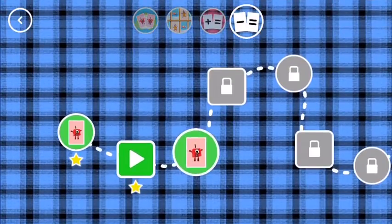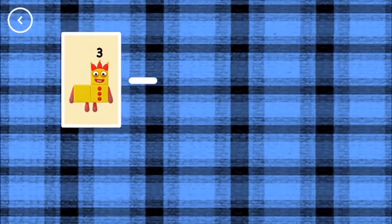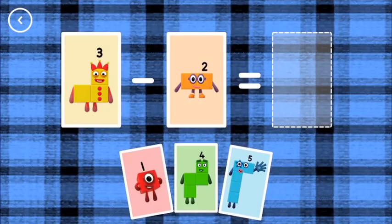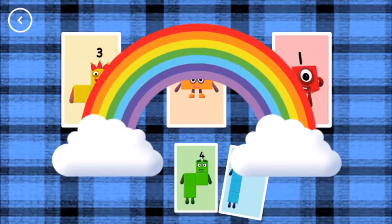Take it away! If you start with this many and take away this many, how many are left? One. Three minus two equals one. That's the correct answer.